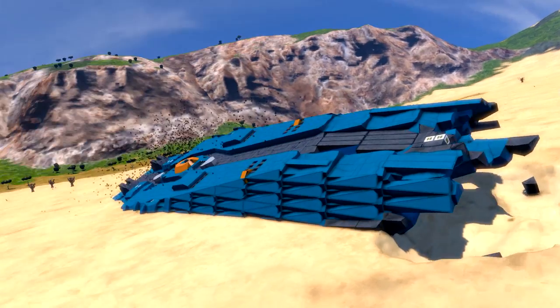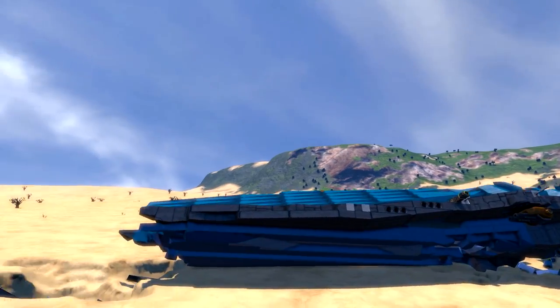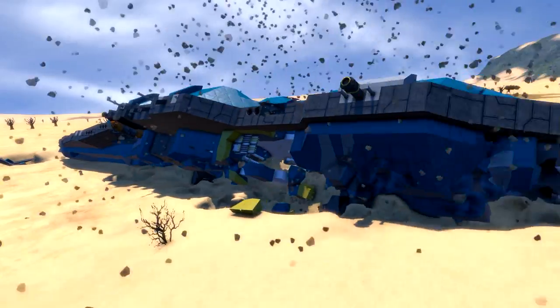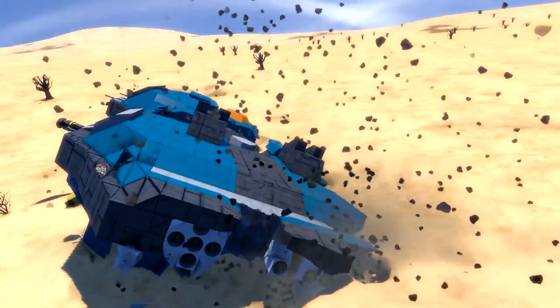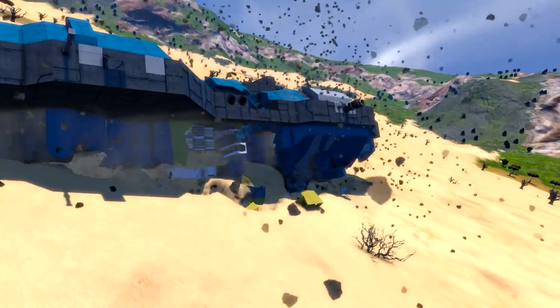Now it's coming back out of the planet — I have no idea what is going on. It's damaged here on the rear, heavily damaged. But somehow it's still getting damaged because it's in the ground. I think the game doesn't know what to do.